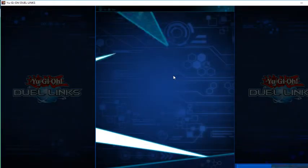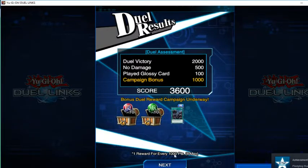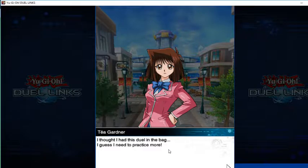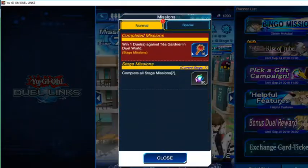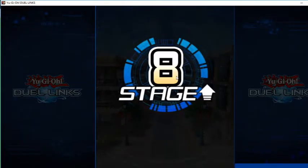Achievement unlocked — Fledgling Duelist. I think that means I've done 30 matches or something. Vile germs, disgusting — she says: 'I thought I had this duel in the bag, I guess I need to practice more.' Give me my mission — let me go to stage eight please. Excellent day — stage number eight.